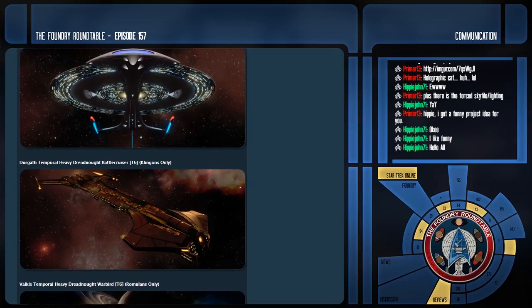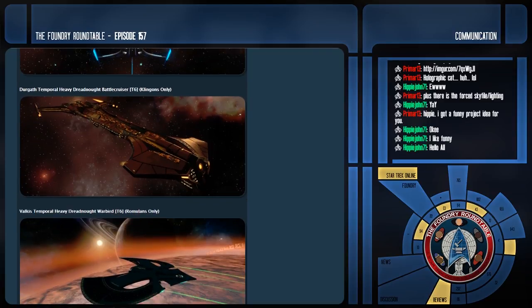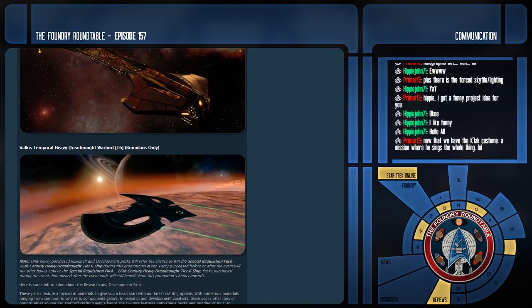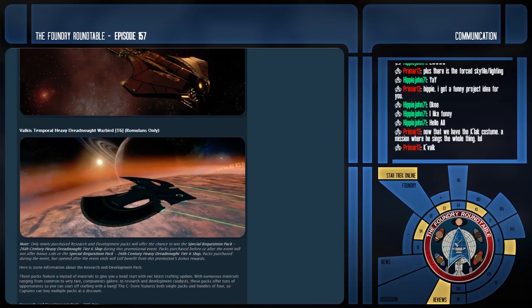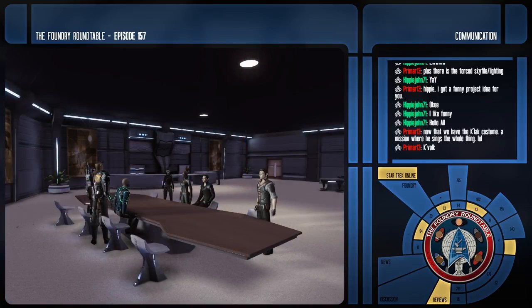The first time I saw one, it was parked next to a Voth Iconian battlecruiser and it's kind of about the same size — one's vertical, the other horizontal. They're big ships but we've already had sort of super big ships in the game. The art really plays into it — they sort of look bigger than they are.